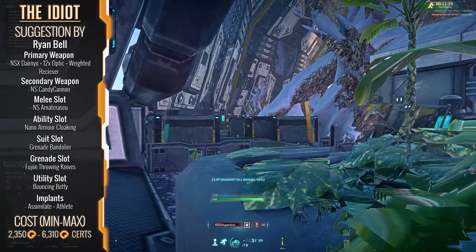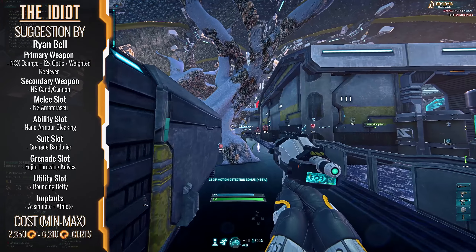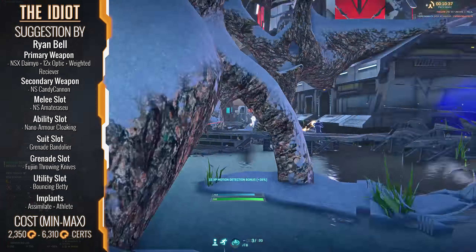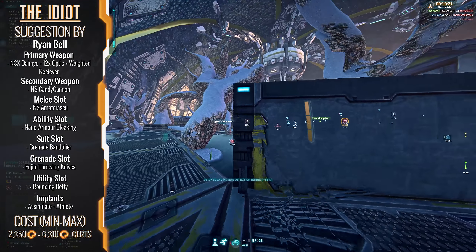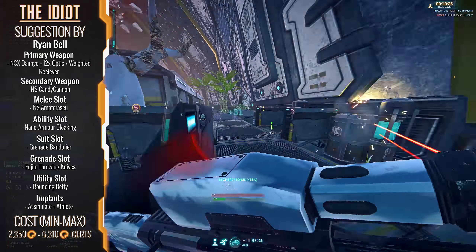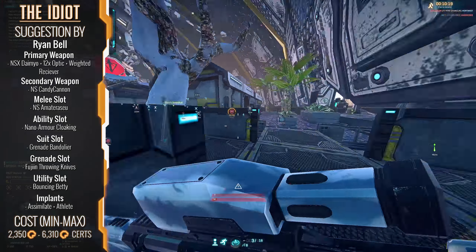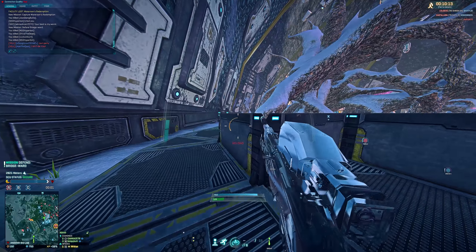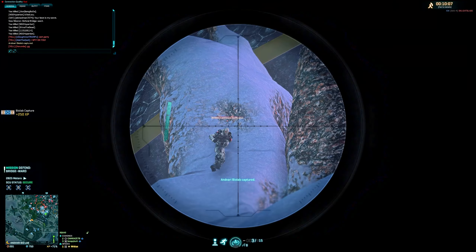So, what does it cost to run a loadout like this? Well, it definitely isn't the most expensive loadout to have ever emerged out of this series, not by a long shot. But the throwing knives do require you to get to gold level on the NSX series directive, which means you need to invest in some other weapons to get the knives first. The minimum cost of the loadout, looking at it just in the context of the loadout itself, is 2350 certs for your skeleton crew version of the kit — all the basic stuff before upgrading — and then ranging all the way up to 6310 certs for the full shebang. Also remember to add your implant grinding fees, as these costs do not consider how much it costs to get implants certed up and maxed out.